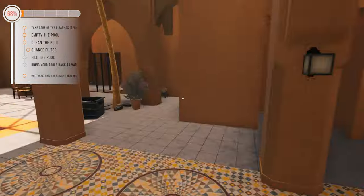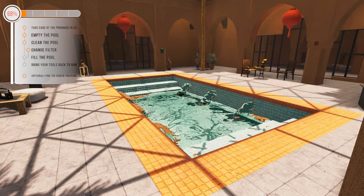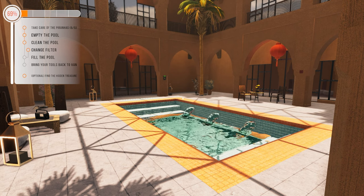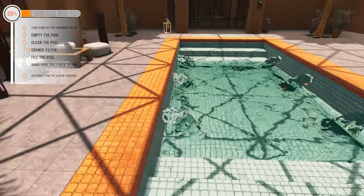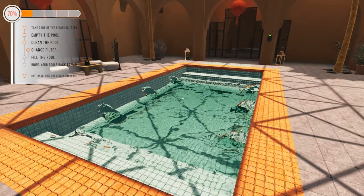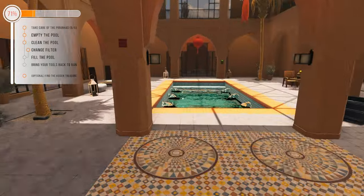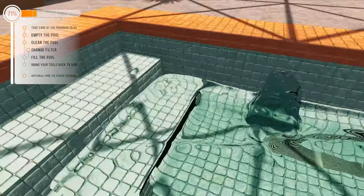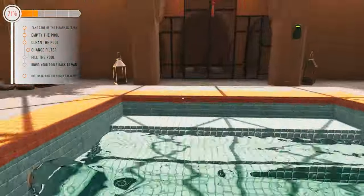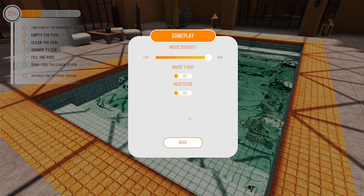Let's just let this pool fill up. I don't know about the next job - the murder job and everything, that doesn't seem very good. All our tools should be back there. Look at this, way cleaner pool. The water does look great - you can see where we're walking and everything, it's pretty cool. I think there is an option in gameplay - nope, graphics.